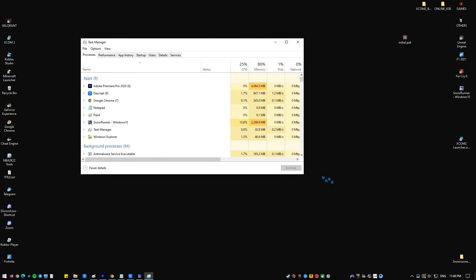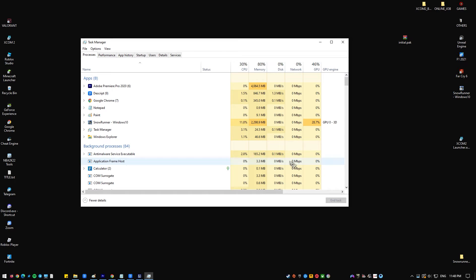You may check the Processes tab in the Task Manager to see if there are any other programs running. You may then utilize the End Task button to force close any programs you need to close.